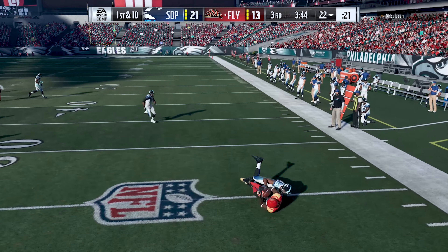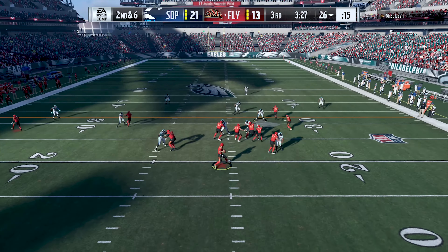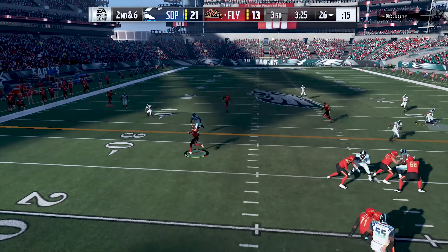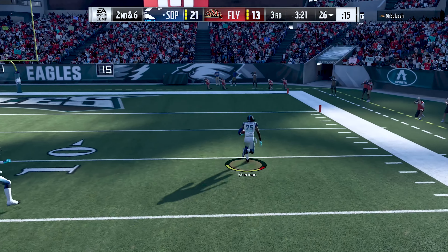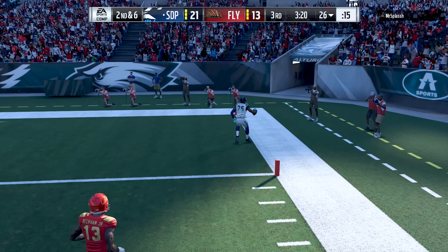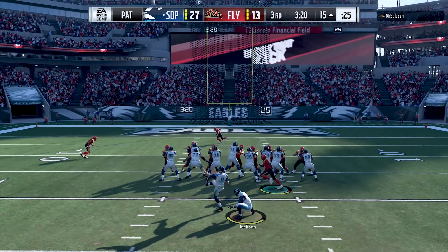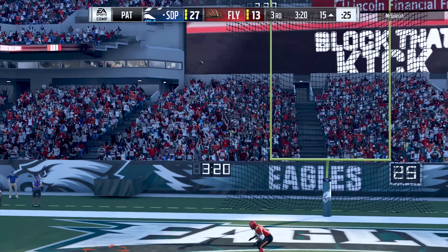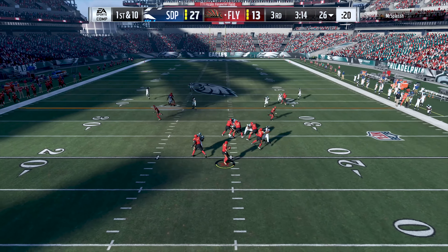Turnovers in this one are a huge factor and whoever wins the turnover battle may very well come away with the win. Back to the gameplay: on second and six my opponent takes a snap out of the gun, dumps it underneath, and the Honey Badger forces another fumble. Richard Sherman is right there to pick it up and take it back to the house for the score. And on top of everything else, I still can't kick extra points - this has probably been my worst day kicking extra points since Madden came out.